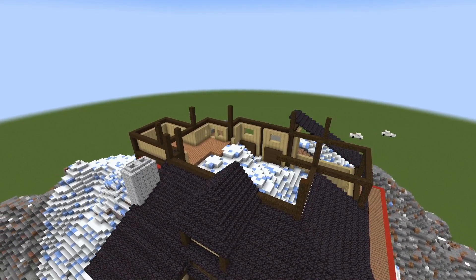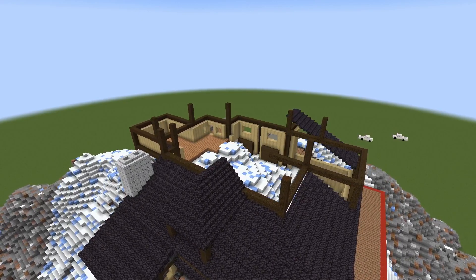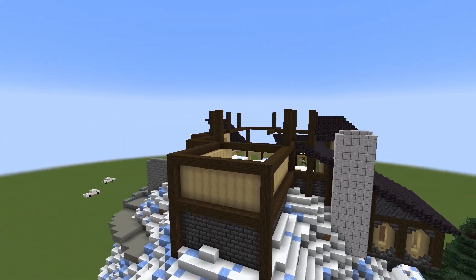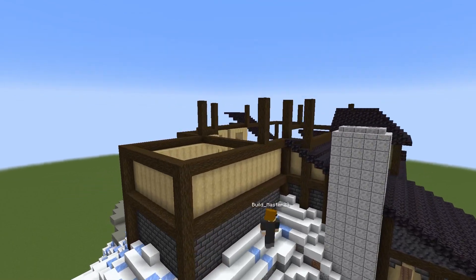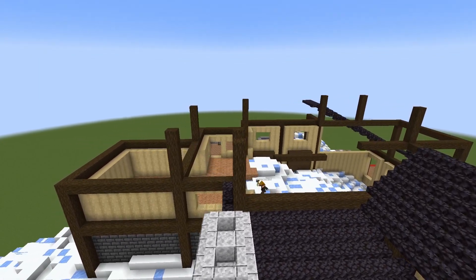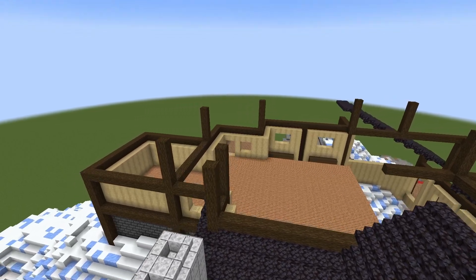So I started filling all of that in, and then over in that area I was just talking about, that was going to be just a single story with an almost not super high roof. I actually alternated — you'll see it here in a few minutes — I alternated between slabs and either stairs or blocks. I think it was stairs, though.